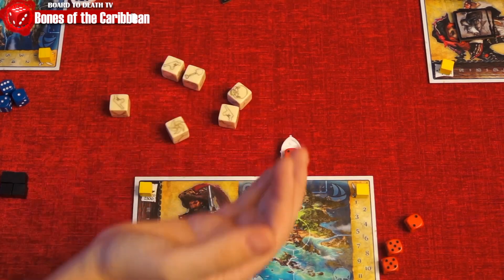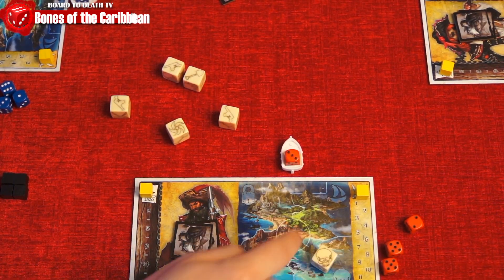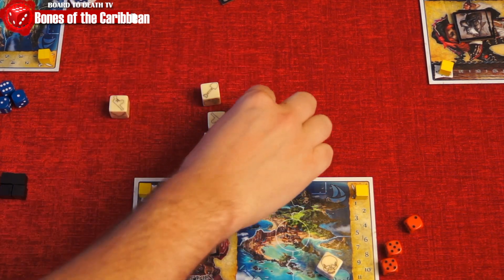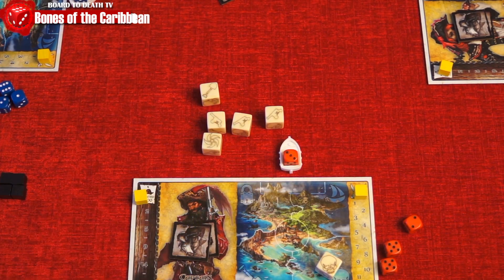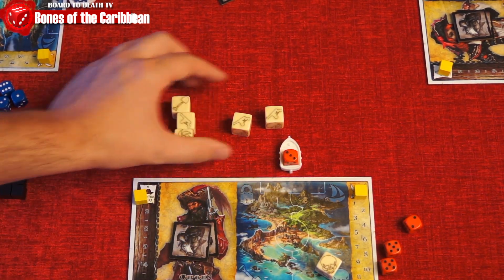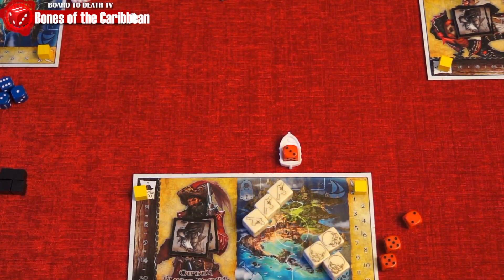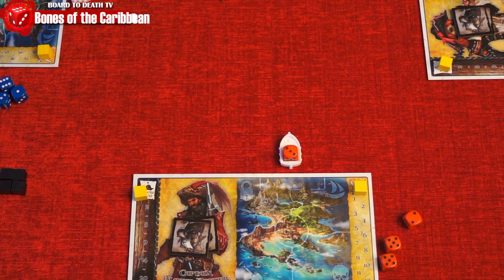On your turn, you'll roll 6 action dice. If you roll skulls, place them here. You then use any of your dice roll to lock in actions or use them to move your ships. The other dice are re-rolled. You have up to 5 re-rolls per turn, but be careful — if you roll a total of 3 skulls during this phase, you'll lose plunder and your turn ends without any actions.